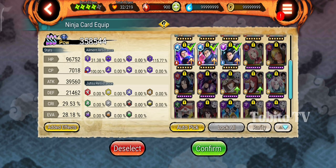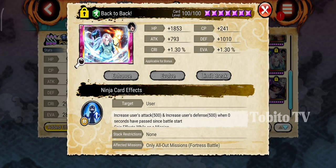This card is for fortress battle only, in all-out mission. If you use this card for giant boss, discard will not affect, because it only works in fortress battle.